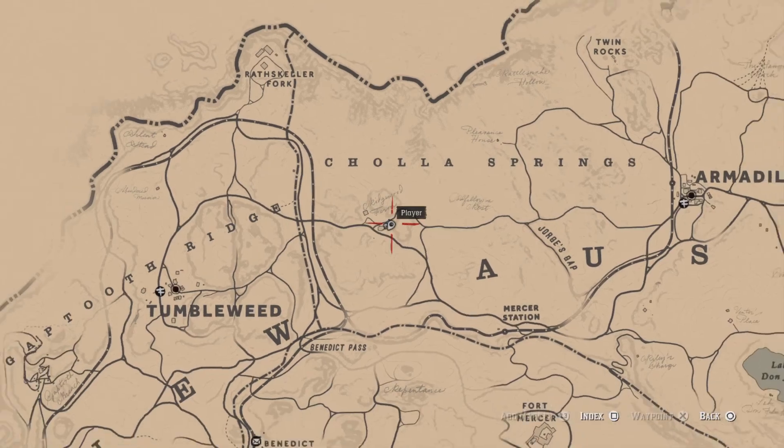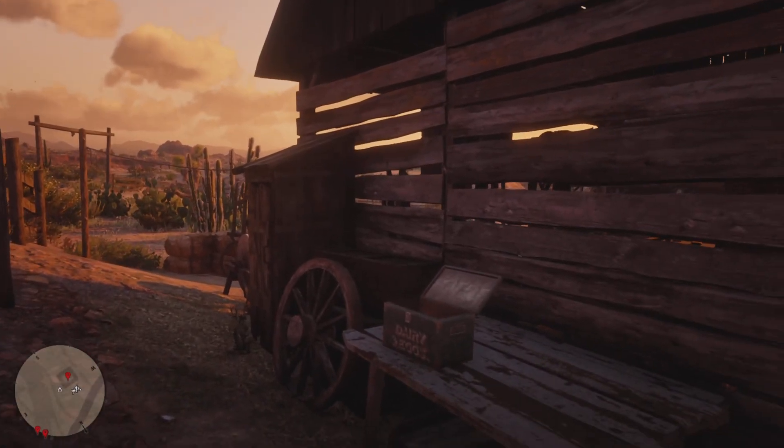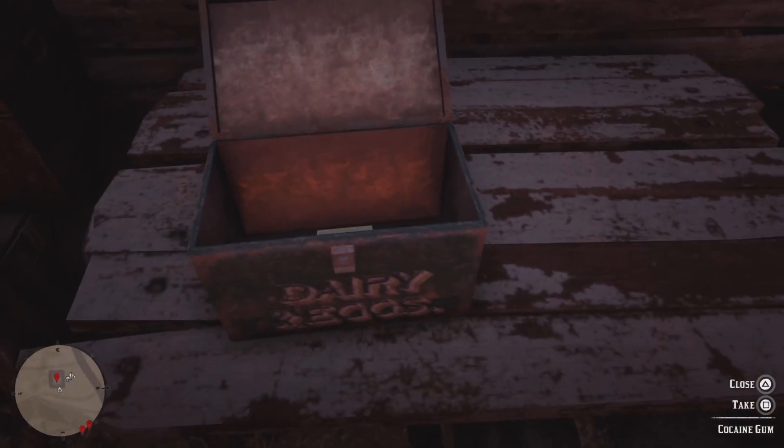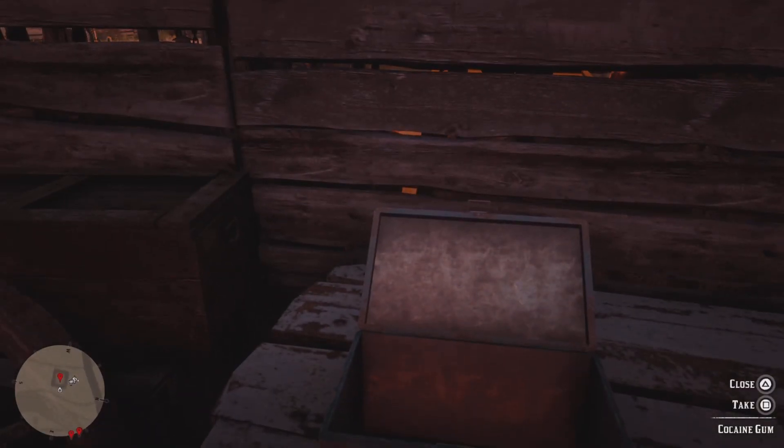First thing, go to this location right here — Richwood Farm, right by Tumbleweed. After you beat the game you can fast travel to Tumbleweed, it's pretty quick. Come to this location and open this. This glitch is about two years old, so if you don't know about it yet, I'll show you how to do it.